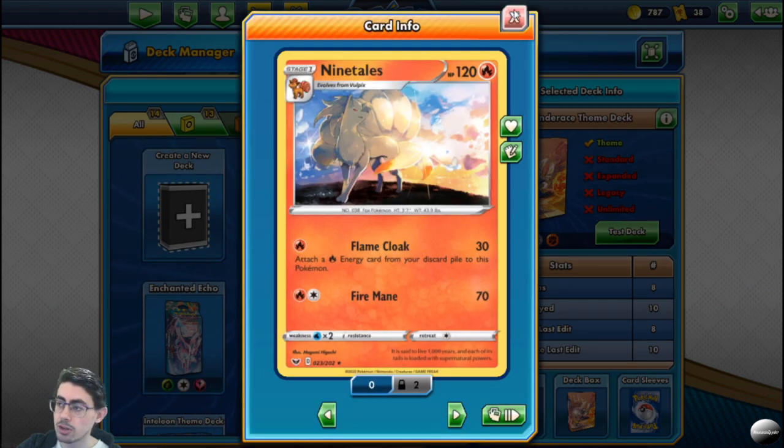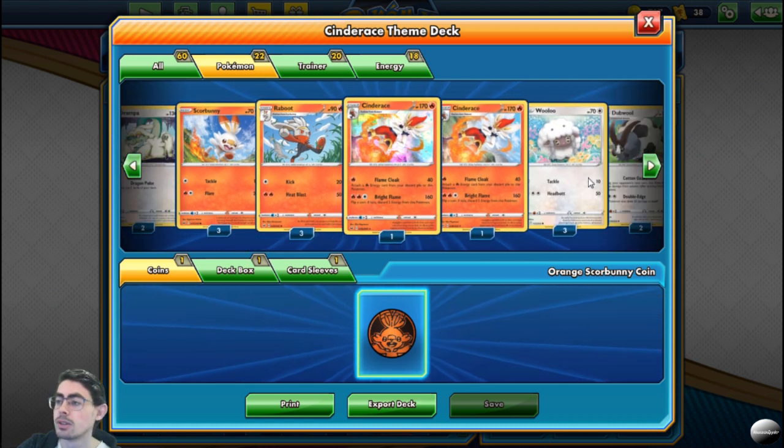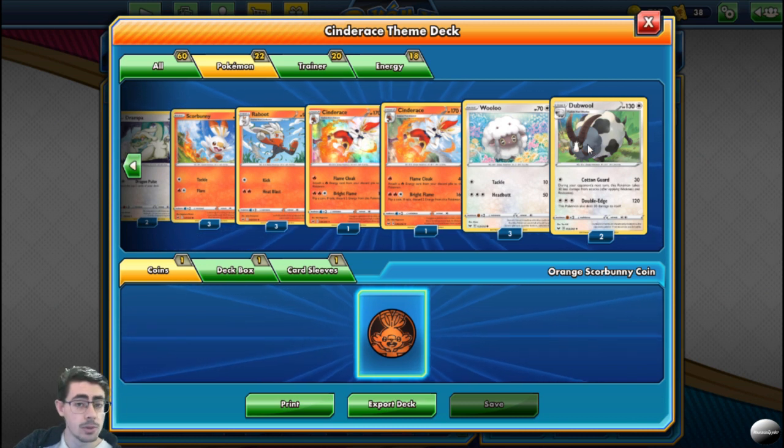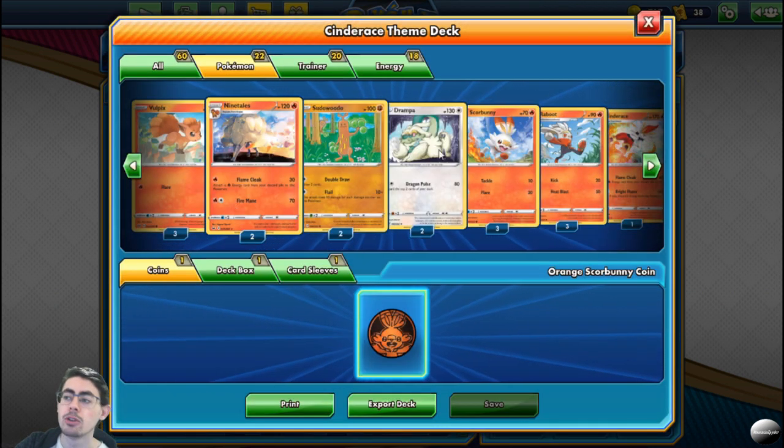Looking at retreat costs: Ninetales — one retreat cost; Sudowoodo — one retreat cost; Drampa — two retreat cost; the entire Scorbunny line — one retreat cost; Dubwool — one retreat cost; granted two retreat cost. Flame Cloak is a way you can comfortably retreat your Pokémon and get that energy back, so you don't have to feel bad about retreating. Yes, the damage is not that high, but you're still getting damage off and getting a way to bring back those energies. Ninetales hits relatively hard with Fireman at 70 damage. The nice thing with Flame Cloak is a lot of the time you only really have to worry about attaching one energy to Ninetales, because by the time you're bringing it in, your opponent has probably KO'd Drampa, so you've got at least two energies in your discard pile to retrieve.